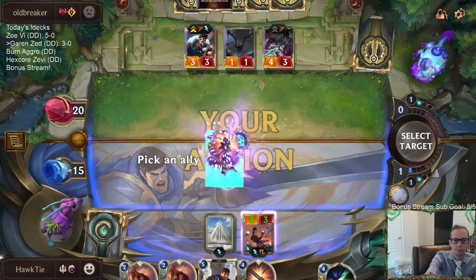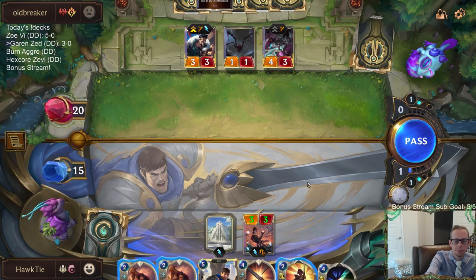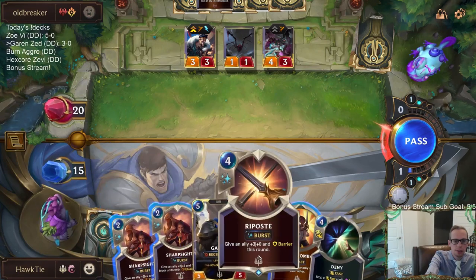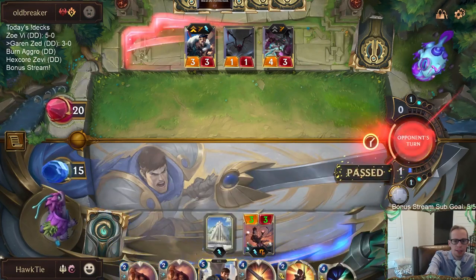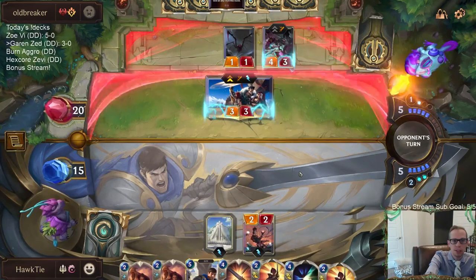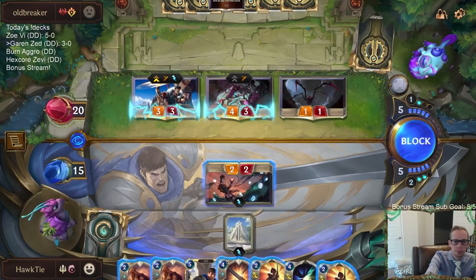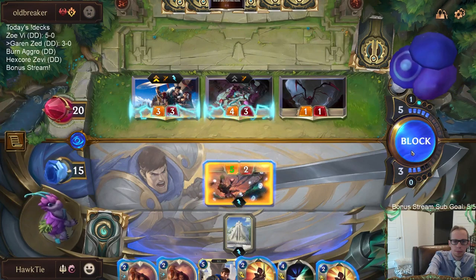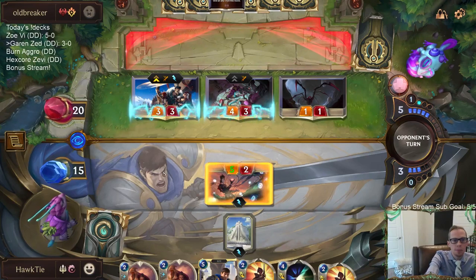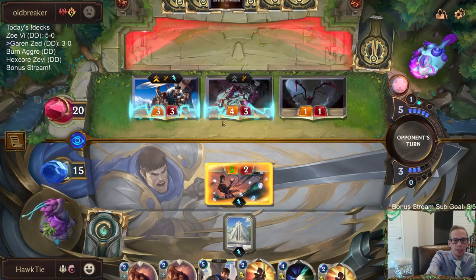Let's get that unit out of here. If I do that they can open attack for like four damage — maybe I don't. Maybe I just block with these good cards. Yeah, that's probably better: just block with good cards and then have Single Combat for Garen. We're still basically trading this spot anyway. I kind of think I should be blocking Draven here, then they Burn Spell my River Shaper and I fight Jinx afterwards.